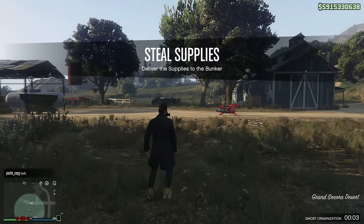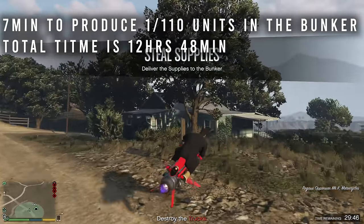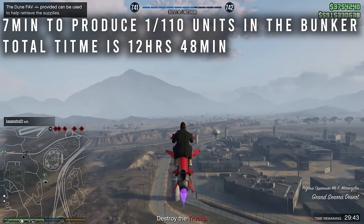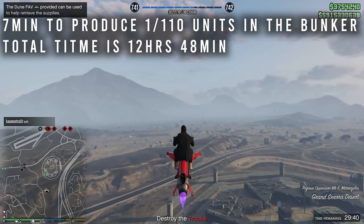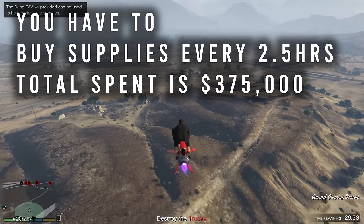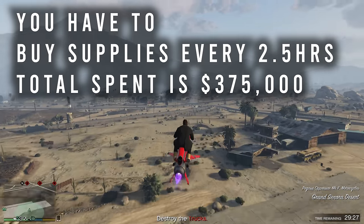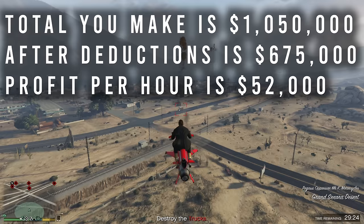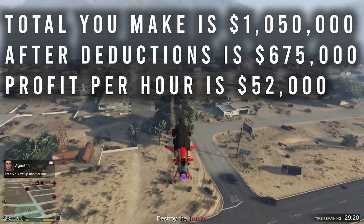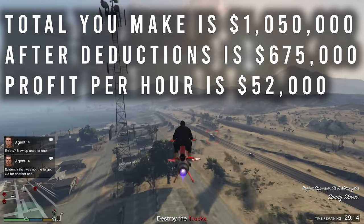The cost to pay off is $4.4 million. Buying supplies, it takes roughly about 7 minutes per unit to be produced — a total of 12 hours and 48 minutes — and each unit is one out of 110 you can hold in your bunker with max upgrades. It takes about 8 full sell missions to pay off your bunker. Supplies need to be bought every 2 hours and 36 minutes, and roughly 5 supplies will need to be bought costing about $375,000. The total you can make selling is about $1,050,000, and after supplies your profit is about $675,000. The profit per hour is about $52,000.